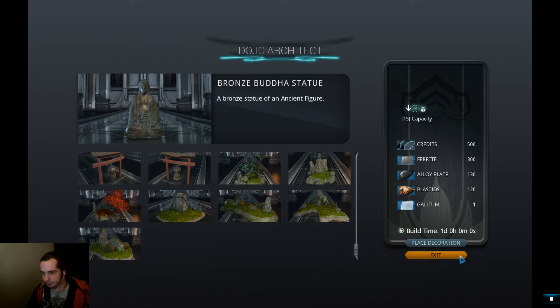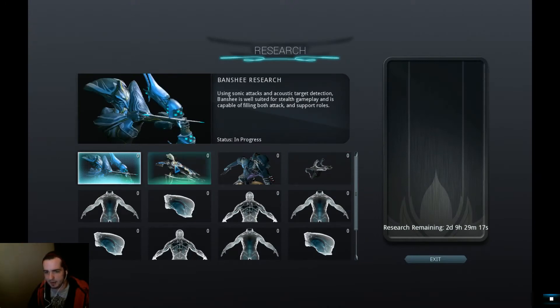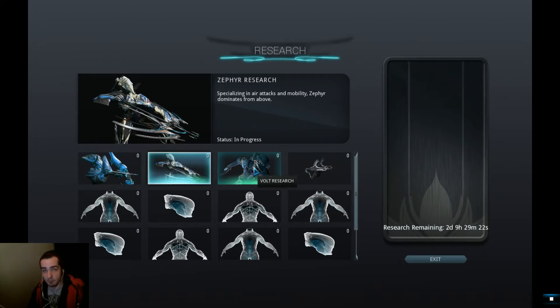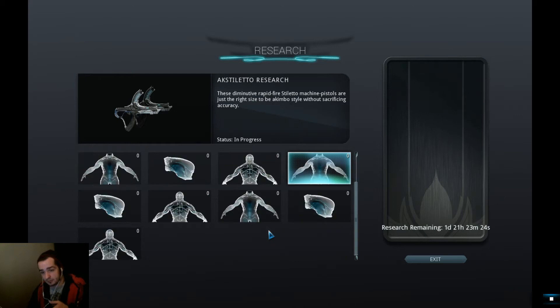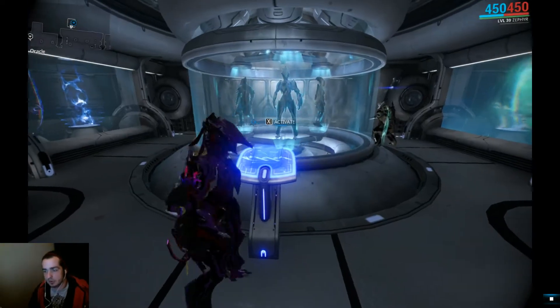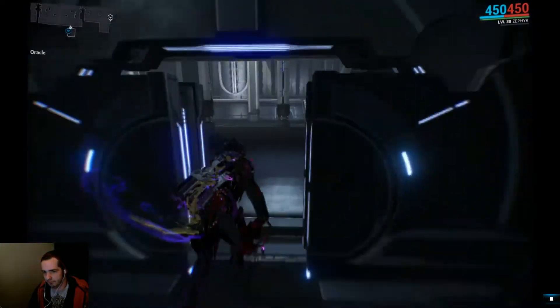We've already got the Banshee - Zephyr, I mean I have one, I bought my Zephyr. This is for Ricky: the Volt, and then the Axtiletto. I'm not exactly sure how it's gonna appear once we're done with this - are we all of a sudden gonna boom, have said Warframe, or are we gonna have to make these parts and research them? We'll find out eventually, it's gonna be either or. Alright Ricky, let's go test Zephyr out in PvP.